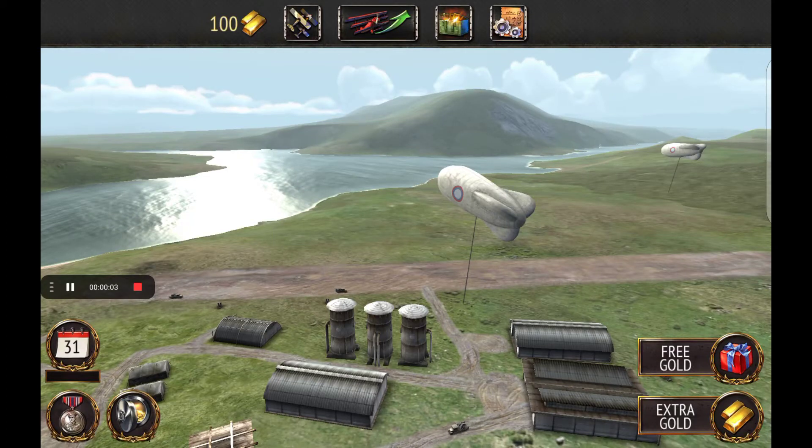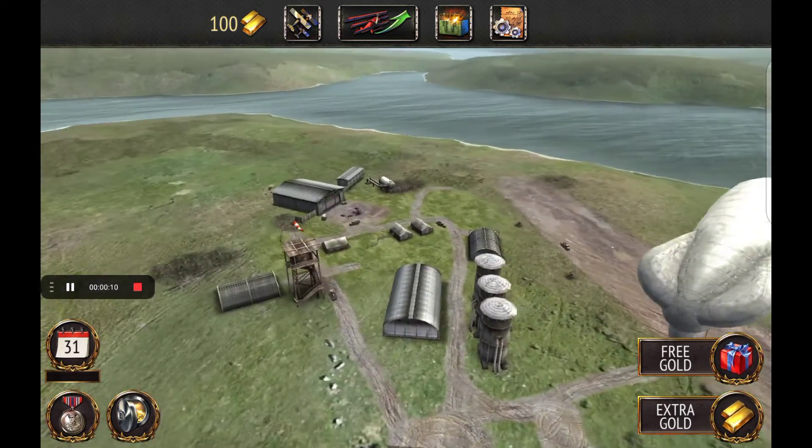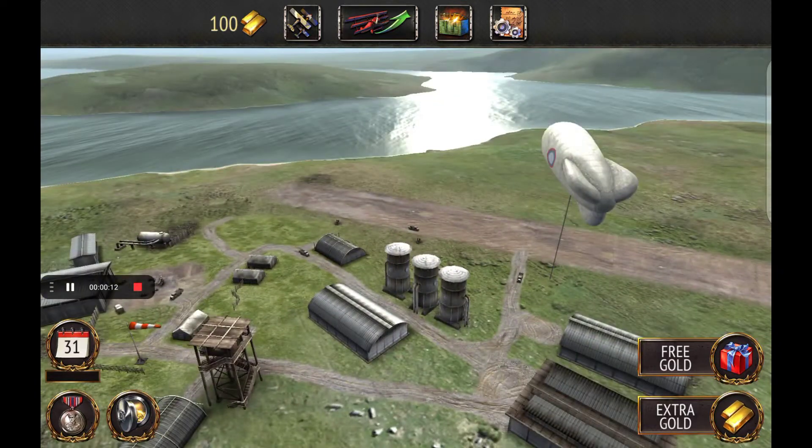Hello everyone, welcome to another video. Today, as you can see, the Baraj Balloons do not have a Russian Cross on them and we are playing as the Tsarist Russian Air Force in Sky Aces.